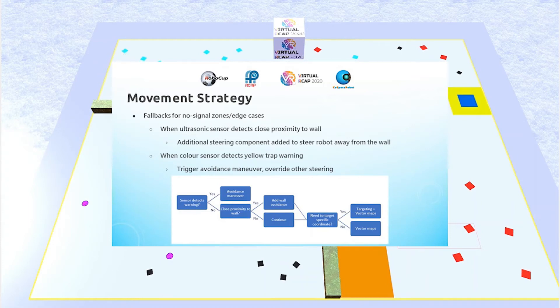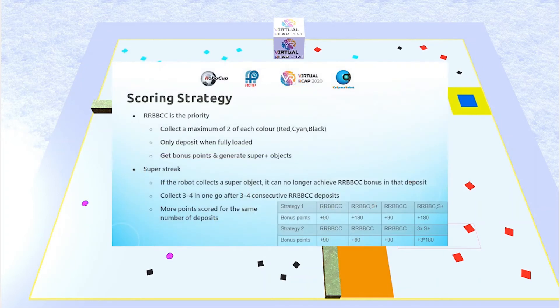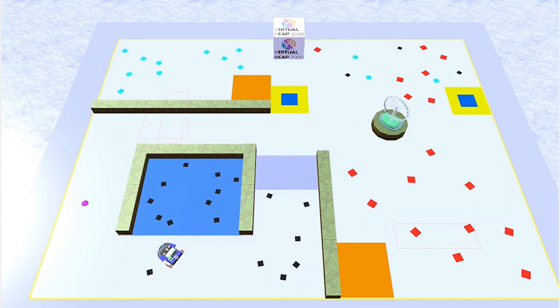Below is a flowchart which roughly describes the thought process behind generating the overall steering rate. Moving on to the scoring strategy: it basically revolves around depositing a set of RBBCC every deposit so we can get bonus points and also generate super plus objects around the map. To achieve this, I collect only a maximum of two of each color and only deposit when the robot is holding all six objects. To speed up the depositing process, I use coordinate targeting to direct the robot towards the deposit zones instead of relying on random movement.